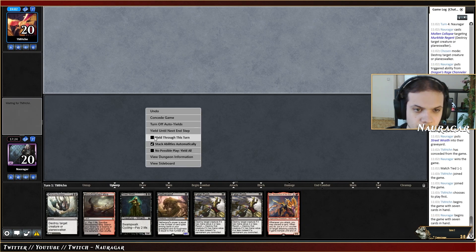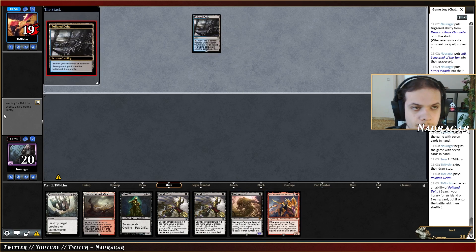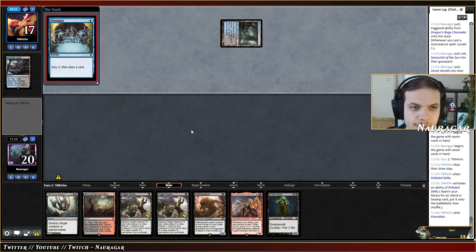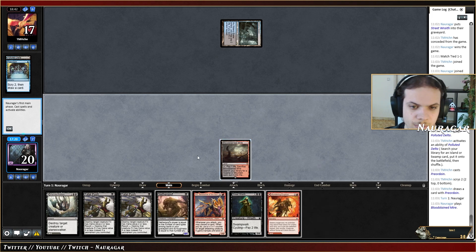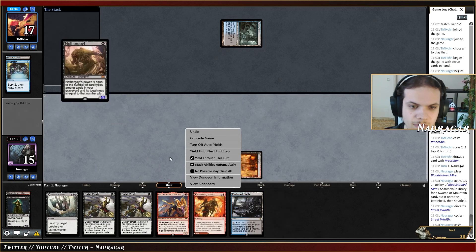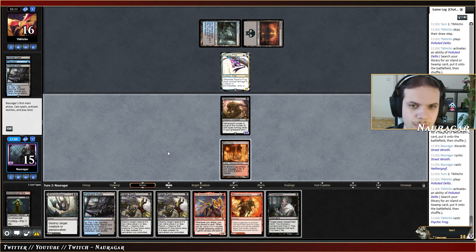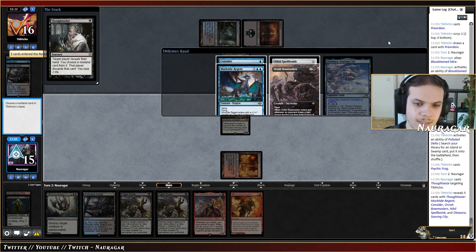This is a good keep. We have double Push which is likely the best card in the matchup. I'll cycle Street Wraith turn one because I'm kind of scared of Orcish Bowmasters again. Not looking for more lands. Fetch first, then Street Wraith, then play Nether Goyf and pass. Hopefully they just play a Frog. Thoughtseize as well — Spellbomb, Murktide. Next turn they go Spellbomb, kill the Nether Goyf. We take the Murktide but we don't really have an answer for it.